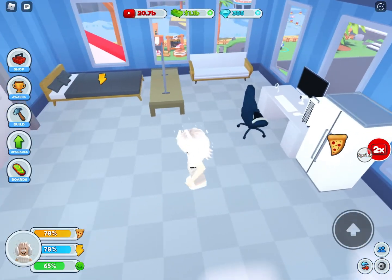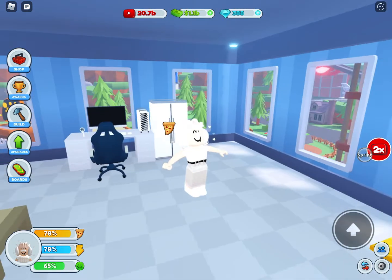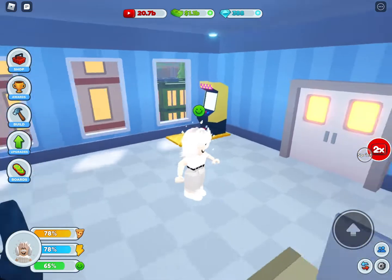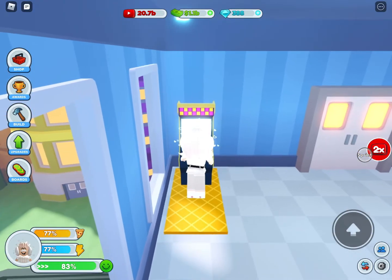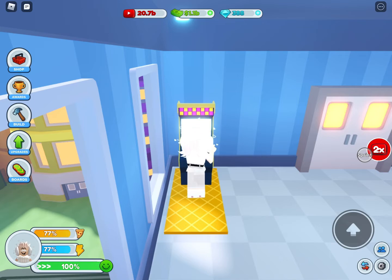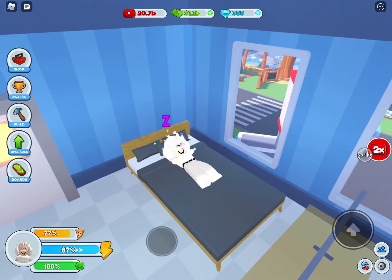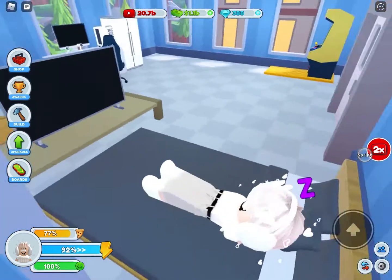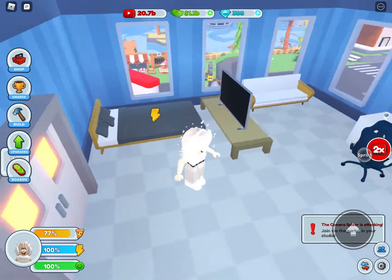You should also have a fridge where you can buy food. At the bottom left of your screen it'll show all your needs. You want them to be high — if they're full you'll get more subscribers out of each video and everything.